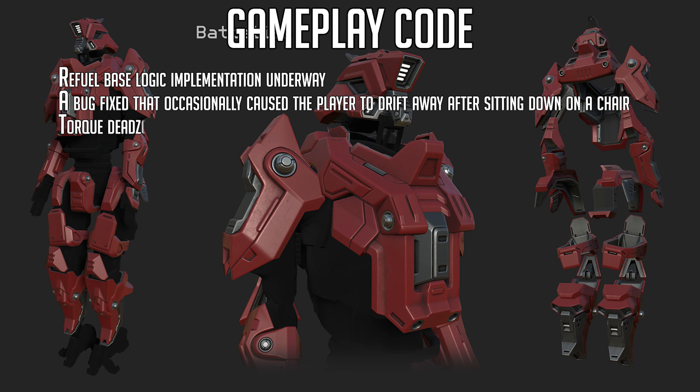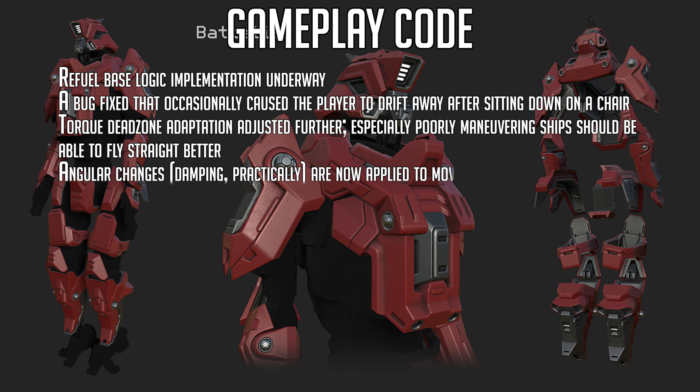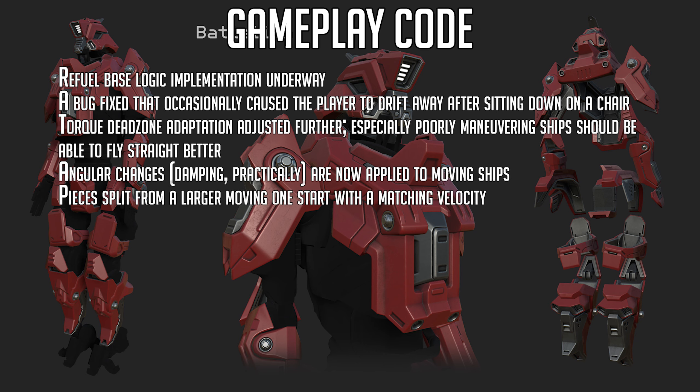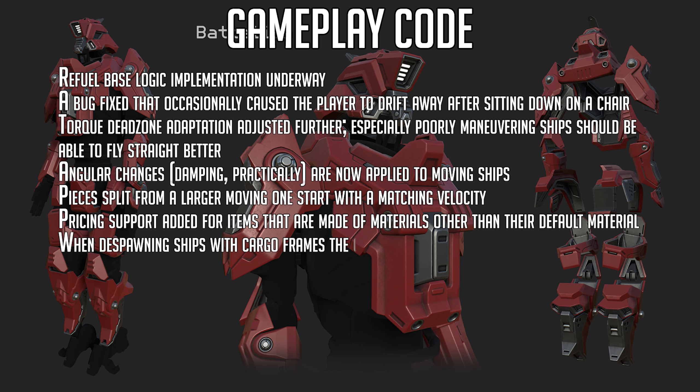That was a very weird bug. Torque dead zone adaptation has been adjusted further — especially poorly maneuvering ships should be able to fly straight better. Angular changes are now applied to moving ships. Pieces split from a larger moving one now start with a matching velocity. Pricing support has been added for items made of materials other than their default material. And when despawning ships with cargo frames, the cargo will be put into station storage if possible.